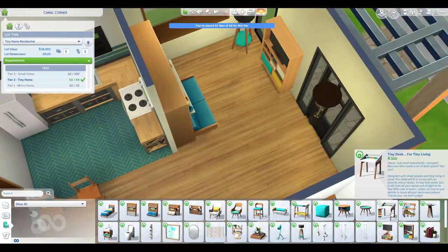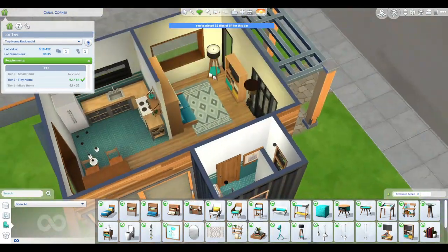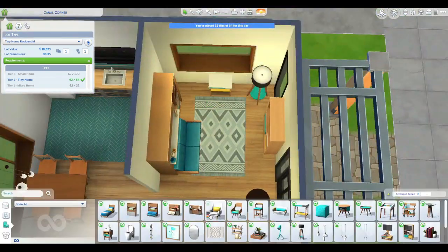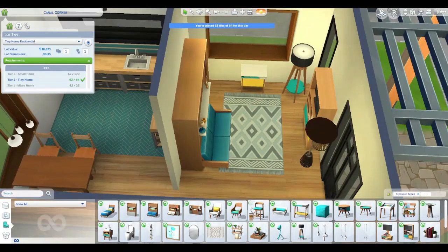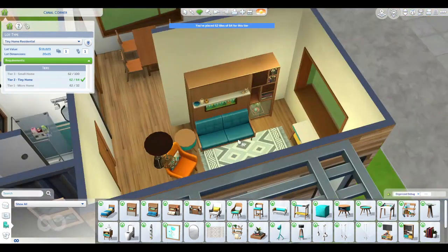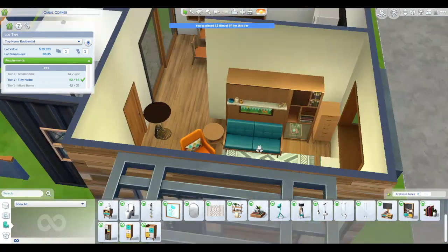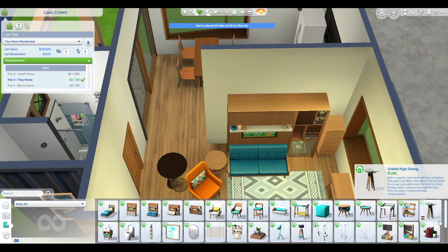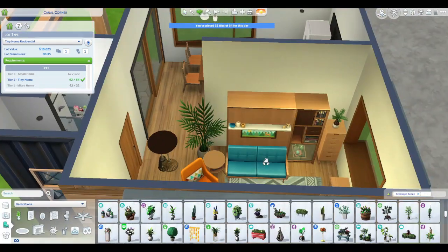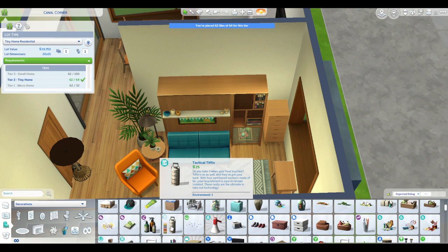I think it's cute. I originally was thinking it would be a starter home, but it's not — I believe it's like 33,000 simoleons. So it's not horrible. You could take out a few things, like the landscaping — some trees and stuff you could probably remove to make it less expensive. There is another chair that goes into this living room, so I managed to get two chairs in. I don't know how, being it's supposed to be a tiny home, but I did it.